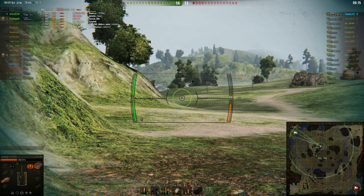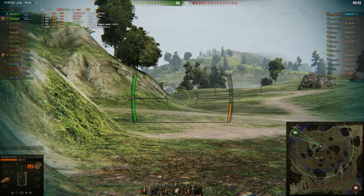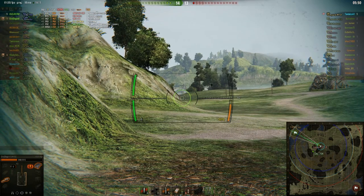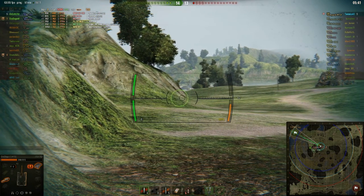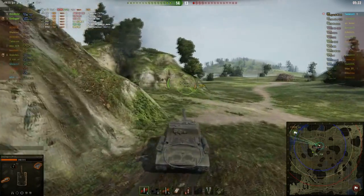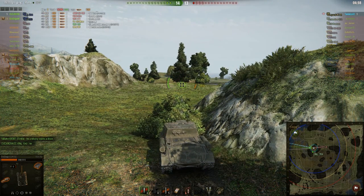I'll speed up the replay again here because there's a bit of waiting. The 704 is making some kind of flanking manoeuvre, but so far they haven't found anything — it's a bit of a mystery where the Leopard's gone. You'd think if he'd backed out and gone down into the swamp they would have seen him. The 704 would have seen him, so it's a bit of a mystery as to where he is.